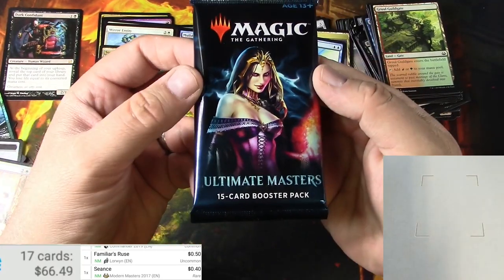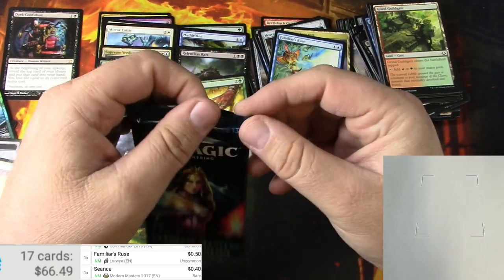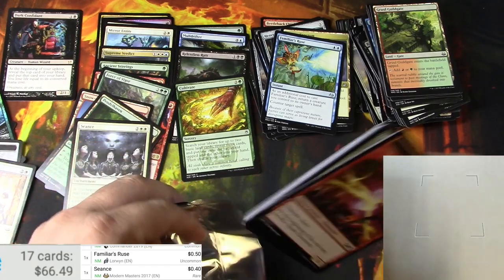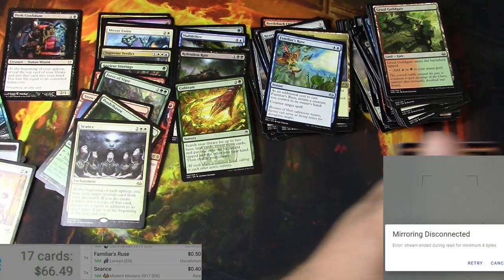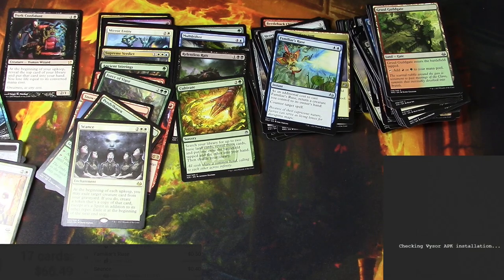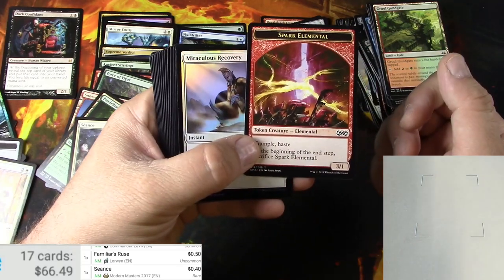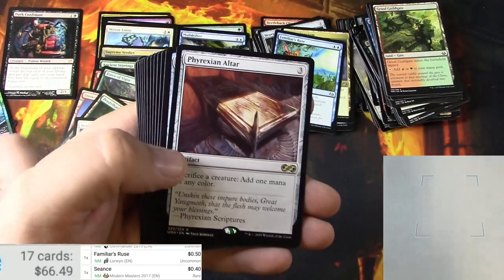Got a Domri emblem. Okay, last pack — Ultimate Masters. Can never do the side opener, impossible for me anyway. Let me fix things here.